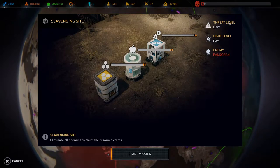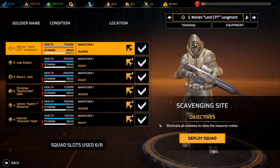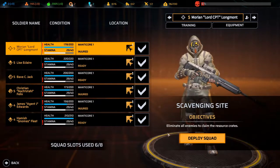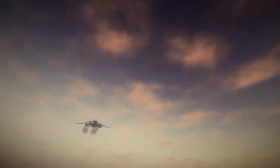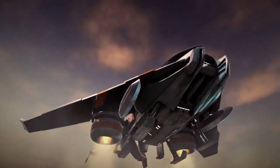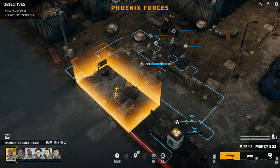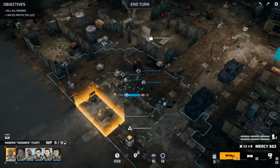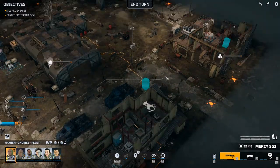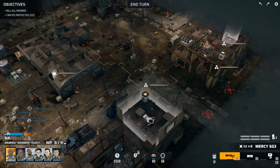Scavenging site — low threat, daylight. Let's do this on the way, then we'll have more time to rest up when we get back. One operative is ready; we're slightly injured but it's no big deal. Let's see what we've got — some materials, food, materials over there, materials, materials.